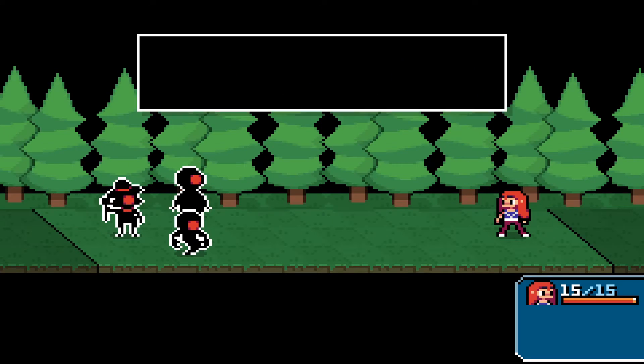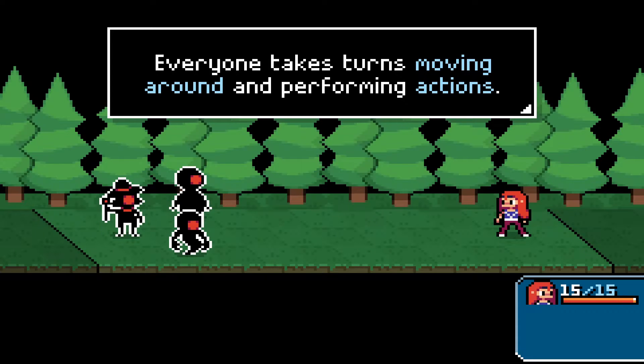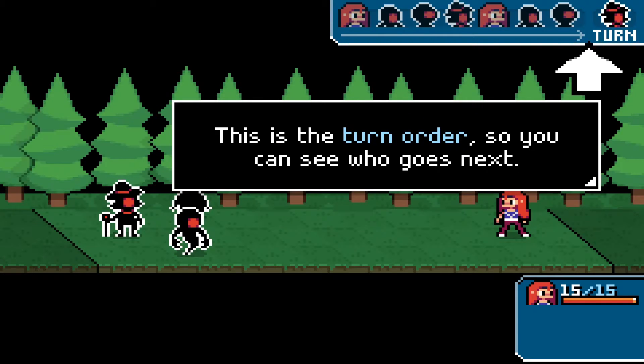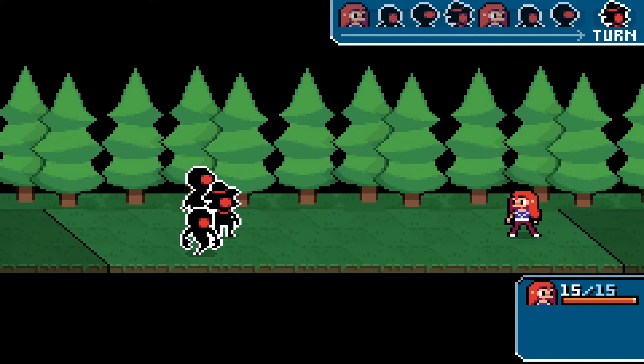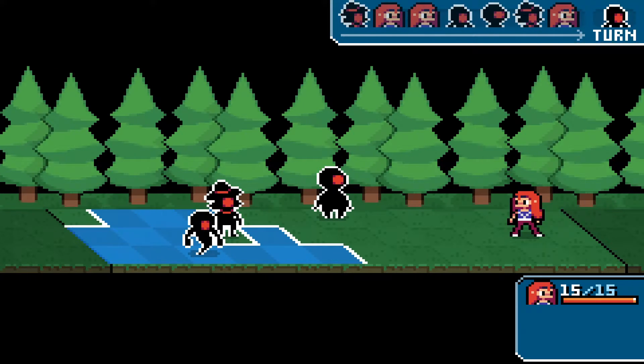Engage! In an encounter, your goal is to defeat the opposing team. Everyone takes turns moving around and performing actions. I'm liking this theme. This is the turn order, so you can see who goes next — you'll want to keep an eye on this to avoid any nasty surprises. Pretty typical, I'm getting it so far. So it's got grid-based movement, but it's a really tiny grid.